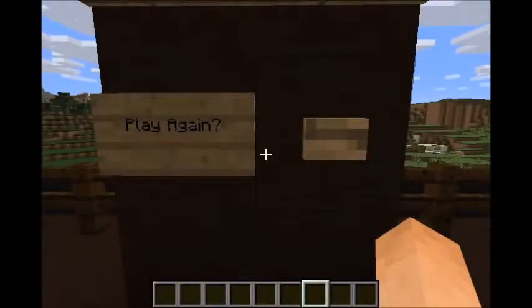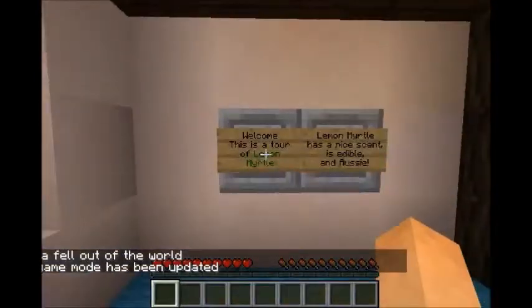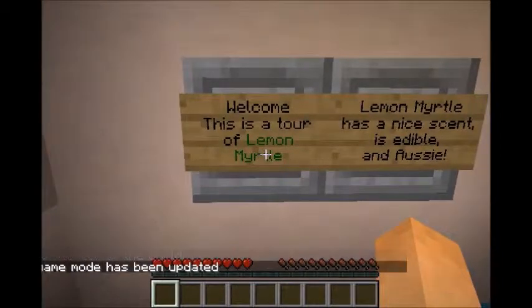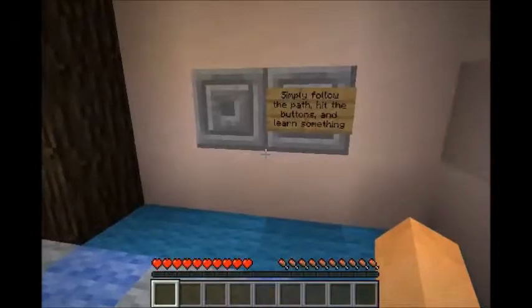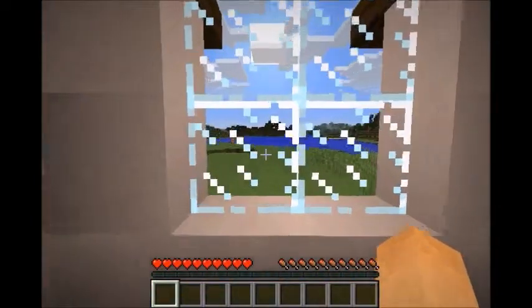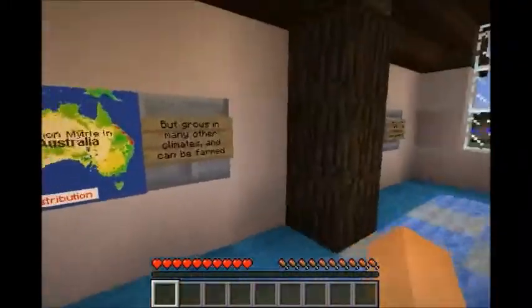Let's have a look at my design technology submission. I have made an adventure level that is all about lemon myrtle. Let's restart the level — welcome, this is a tour of lemon myrtle. Lemon myrtle has a nice scent, is edible, and is useful. Simply follow the path, hit the buttons, and learn something. There's a nice little house here to restore all the lemon myrtle information.